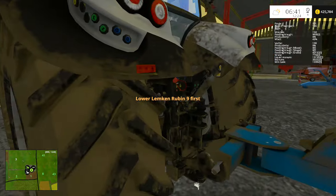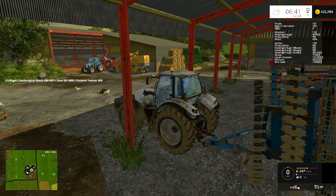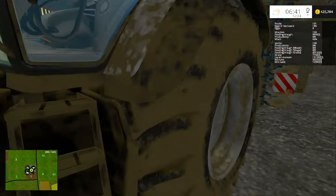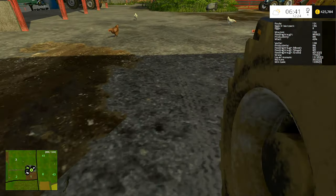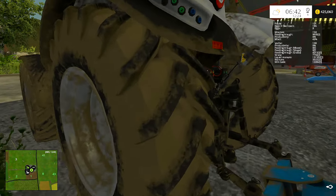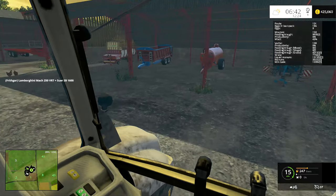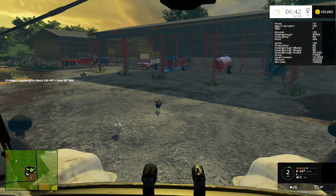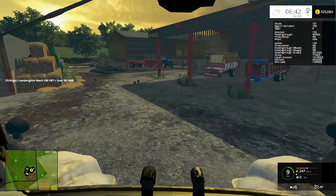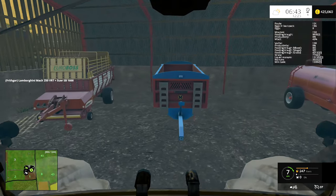I've got to lower it down, now I can unload that one. Let's go get that trailer over there and then I'll rush up to the BGA, and I'll also buy the 100 dairy cows so that'll take us up to 200.